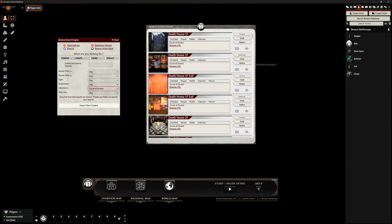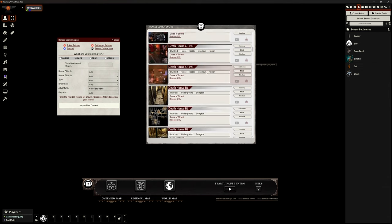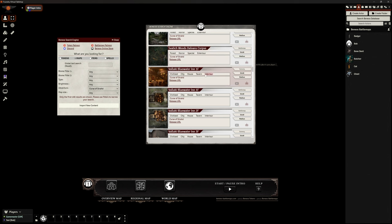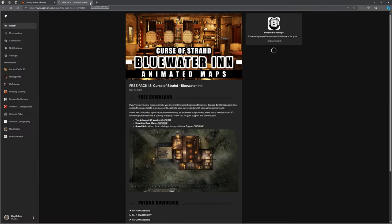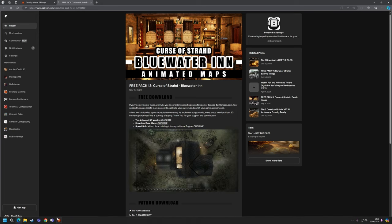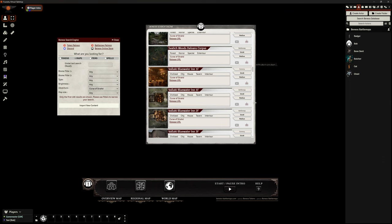I can go to Maps and search by adventure — they've got Descent into Avernus, single maps, and I want the Curse of Strahd ones. Death House comes up. I can choose dark or medium ones, any map sizes, and filter by type — only battle maps or only sceneries. I'm happy with this. The next one I want — let's bring in the Village of Barovia. I click on the download icon on the right-hand side, and it opens Moulinette for me.